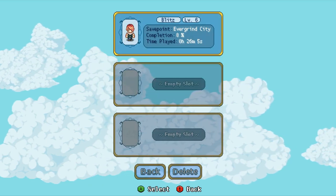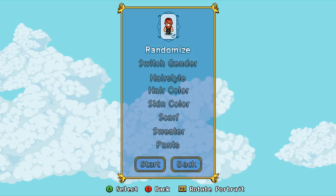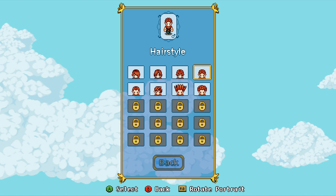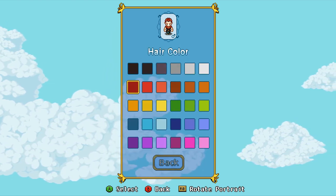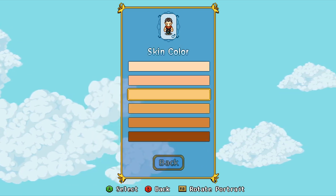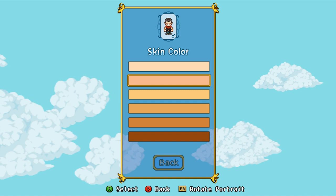I'm going to delete the old save. Goodbye, Blitz. So 8% time played for half an hour — I played it a lot longer than that. Okay, what is the hairstyle? Yeah, not that. Well, it's kind of like me. Hair color — that one. Skin color — kind of pinky, I guess. It doesn't look good, we're pinky.